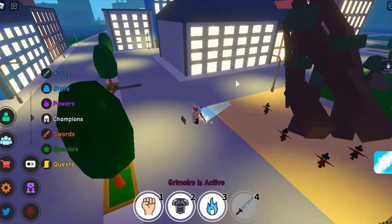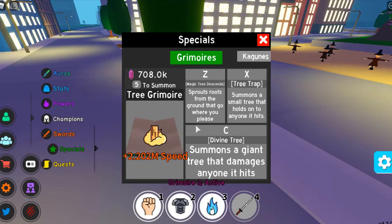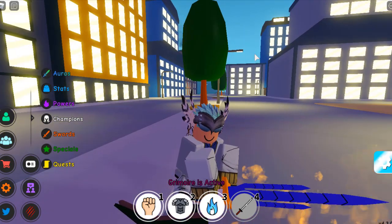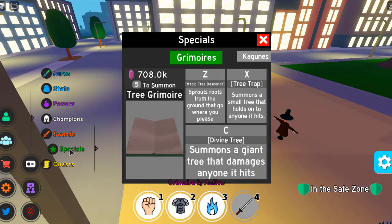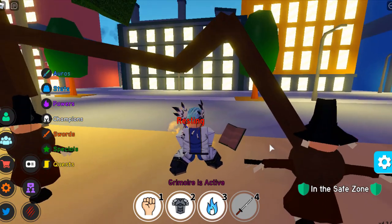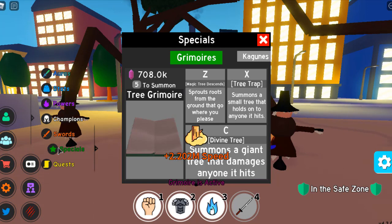Look at that. Oh my god, this is gonna cause so much impact when we use this on noobs, honestly. The next power, which is tree trap — summons a small tree that holds onto anyone it hits. Hopefully this time it will actually work on players, because when I was doing the showcase on the update it was not working on other players, it was only working on the dummy. So hopefully it will work this time on players. Tree trap — look at that, it's actually suffocating them, which is kinda not nice. But it's anime fighting simulator. The last power from this grimoire is summons a giant tree that damages anyone it hits — it is the divine tree.